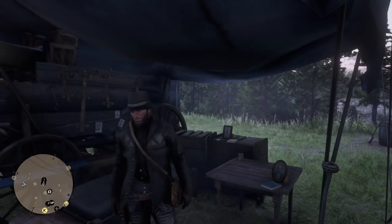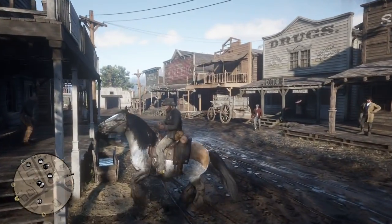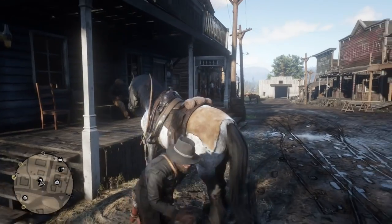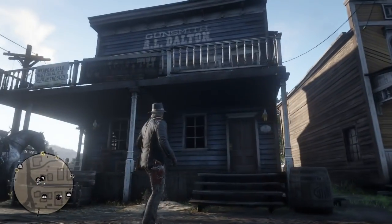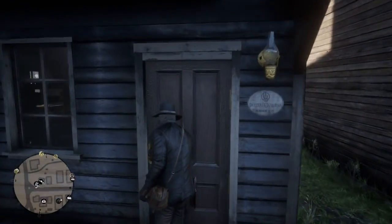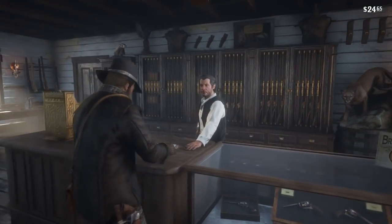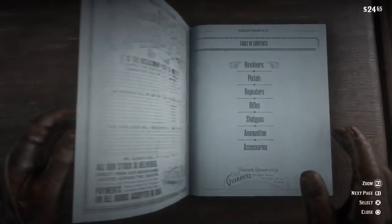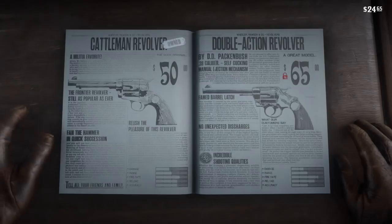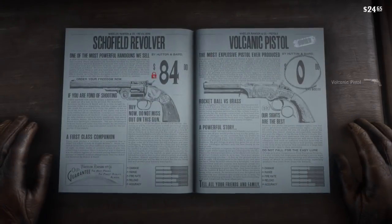Pretty simple stuff here. Once you get into the camp and do a mission with Uncle, he's going to take you into town. Once you get into town, you're going to go to the arms dealer where you can buy guns. Browse his catalog, flip through the pages, and you'll find all three weapons available for you. You're going to get the volcanic pistol. Keep scrolling and you'll find your varmint rifle.